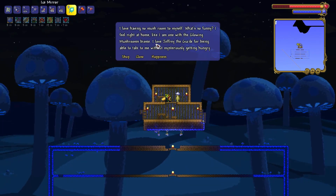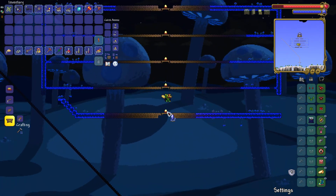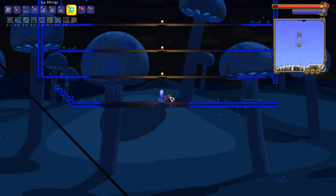And if you want the mushroom pylon, you need to make the Guide live next to him. The Truffle loves the Guide, so if you make the Guide live next to him, he will sell you the mushroom pylon.